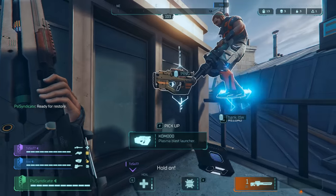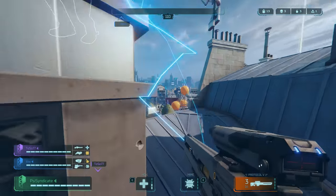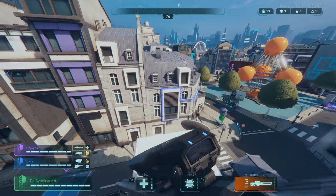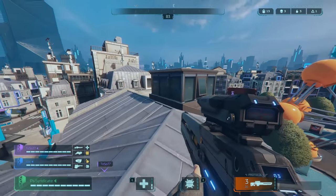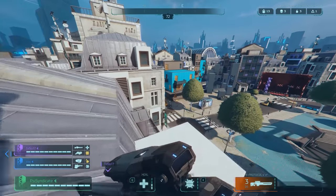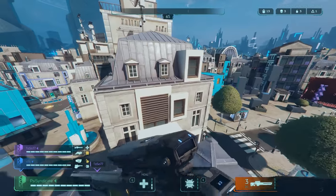Respawning is pretty fast and pretty good. You can also take the respawn tokens from dead enemies who weren't killed by you — so once you die you can run away and go find some dead bodies to steal a respawn from. It works, and we've done it.